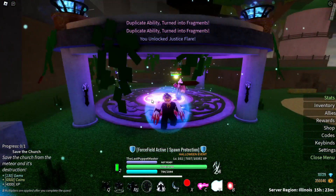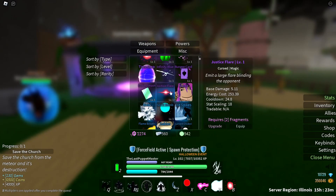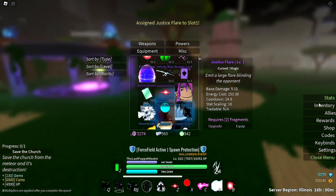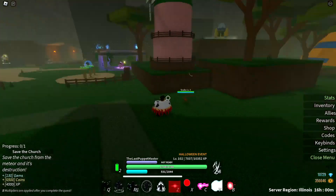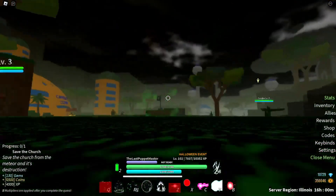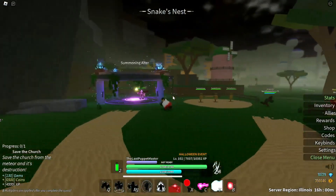We got our first move already, which is Justice Flare. This is supposed to be a boss drop, but for right now they're letting people get it for free. It emits a large flare blinding the opponent. Let's see this — Justice Flare. Yeah, I'm speechless.